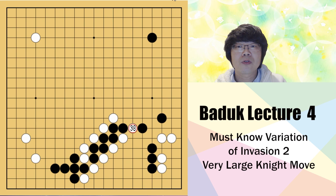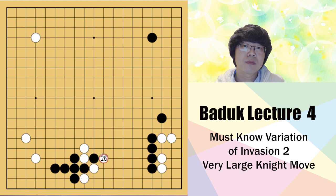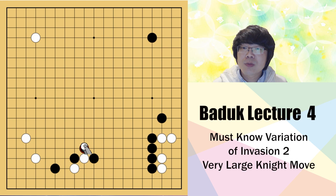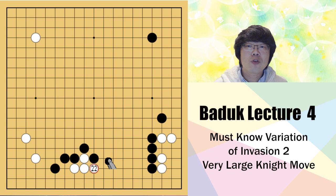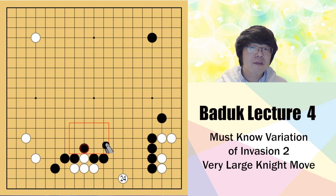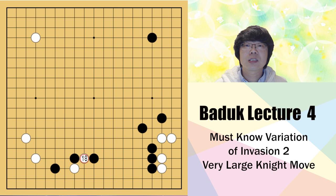If the ladder doesn't work because one stone's position is breaking it, then you can play this move - a peep. You can get in here, and black has to play here. If white connects, black has to stretch, and you can push and jump - even a knight's move will be available. If you save at the side, after you save, black's influence is not thick enough because in the future you can try to play like this. So your saving position is much better than just stretching here.